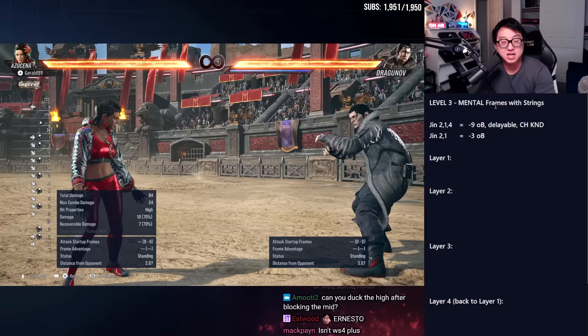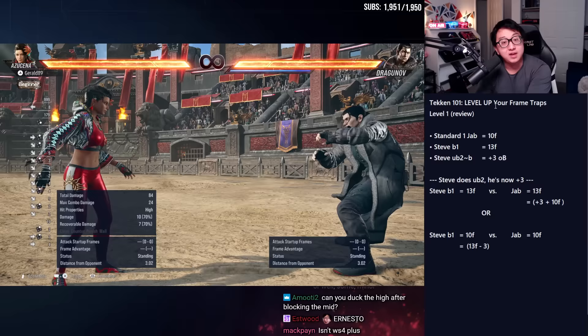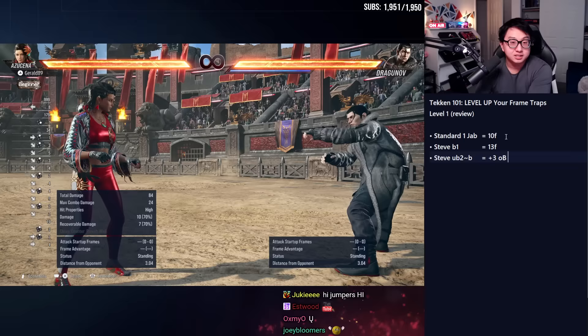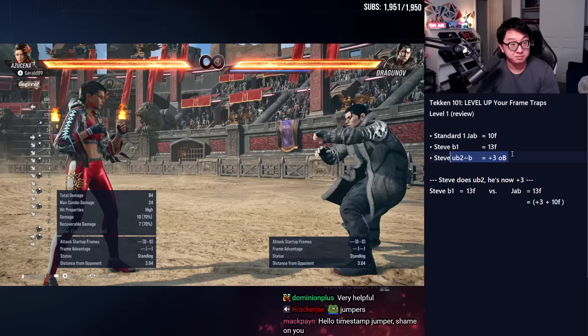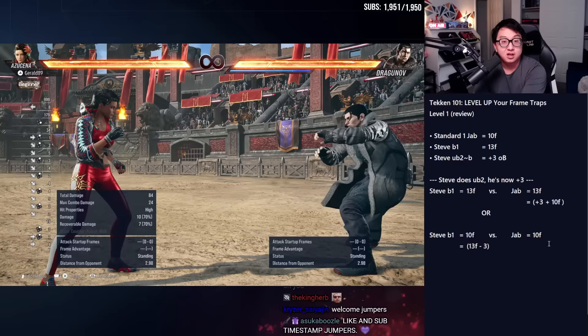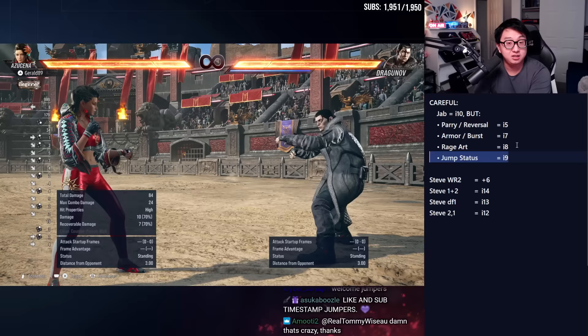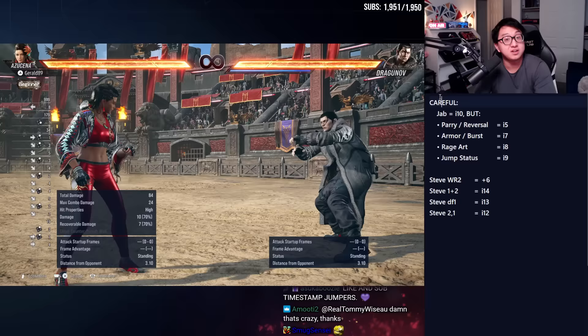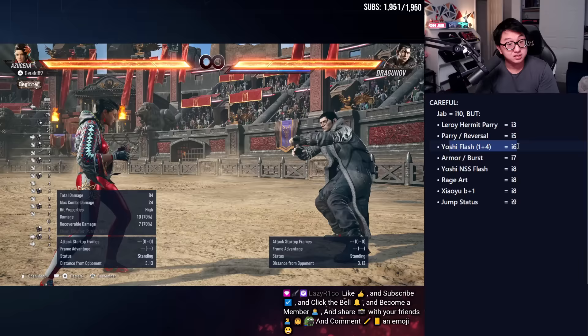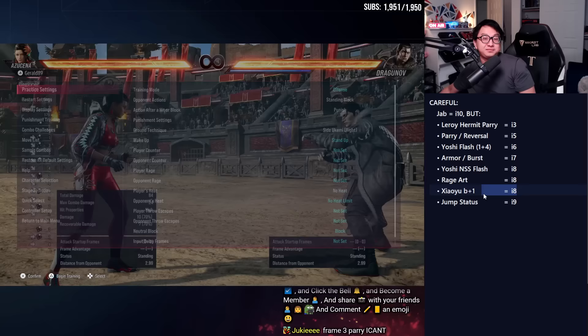Welcome back, timestamp jumpers. Let's quickly run through everything. Level one was frame traps on block: Steve's up-back two is a frame trap on block, you get a counter-hit attempt — statistically advantageous because even if they jab, your back one is now the same speed. We also talked about how to frame-trap faster generic options: jump-status moves happen on frame nine, rage arts on frame eight, armor and heat burst on frame seven, parries and reversals on frame five — with even more character-specific exceptions. Leroy has a frame-three parry in stance, Yoshi's flash is frame six, no-sword-stance flash is frame eight, and Shabu's back one is also frame eight.